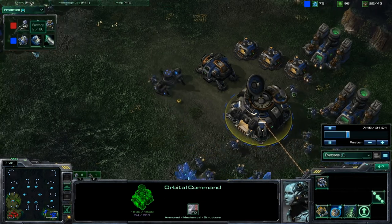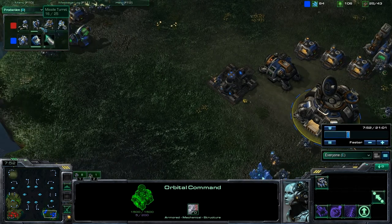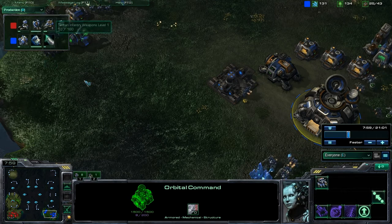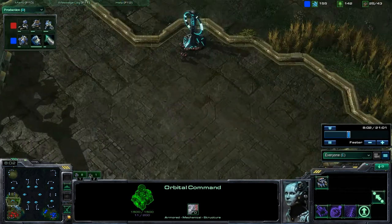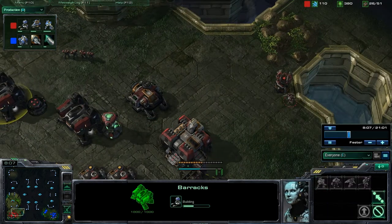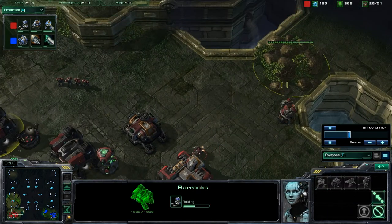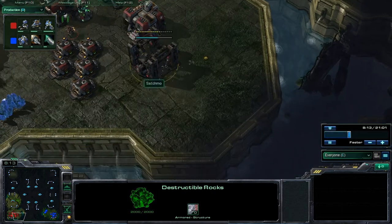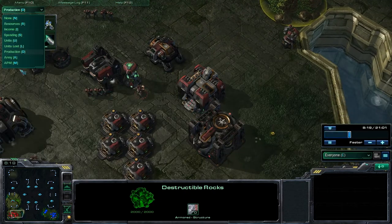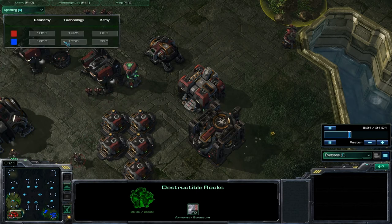I'm getting my Factory up right now, even though he already has one. He's also getting his Starport, two more Marines, and his Missile Turrets, and another reactor on his second rack. He still hasn't started on these rocks yet, which he should be, considering he's way ahead of me with everything. Into the spending tab...